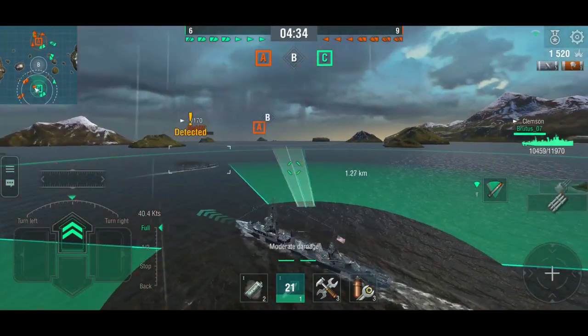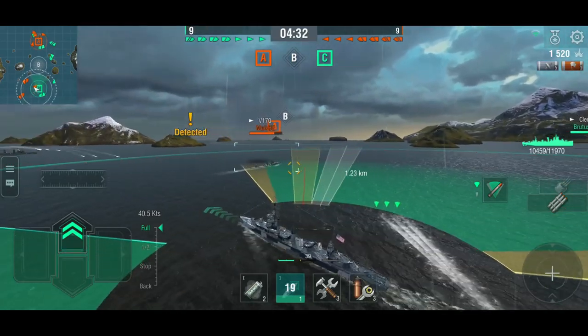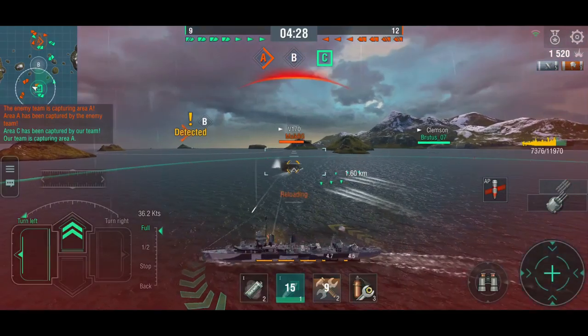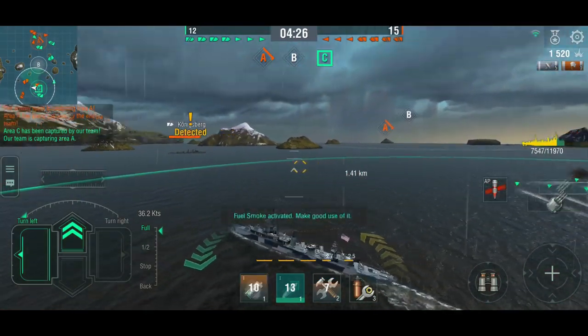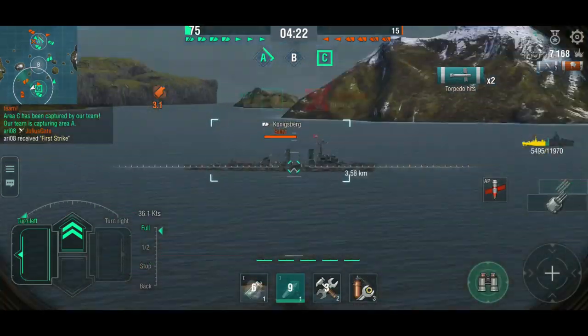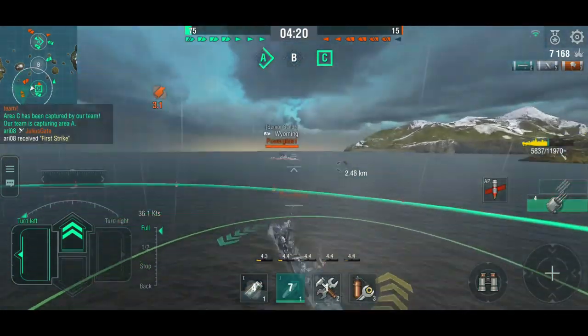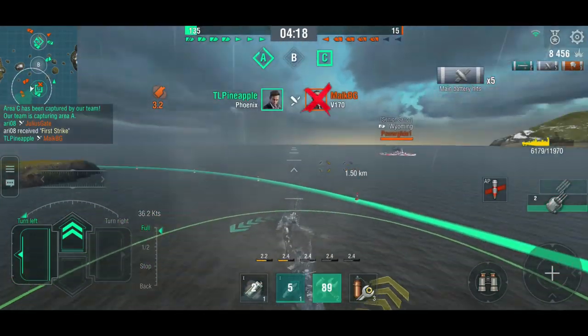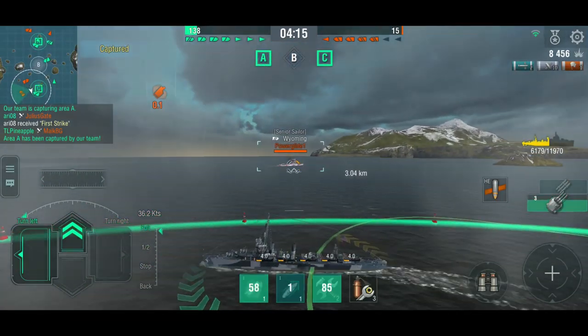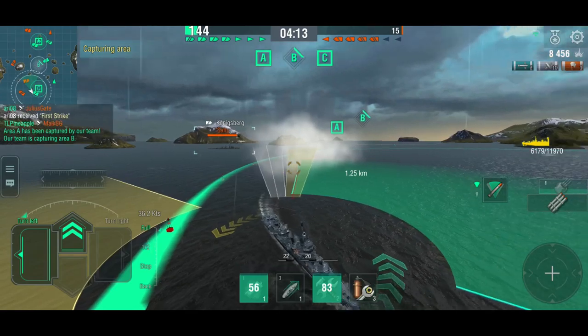I drop a spread in front and one behind. I'm right now broadsiding a Königsberg that's paying attention — that's not good. Let's smoke up. Just one second too late, that hurt. But this is the movable fuel smoke — and that was it, pretty much. Let's drop some torpedoes in his direction and you can see that we get out of here. It doesn't last long, about 10 seconds, but you can take it with you.